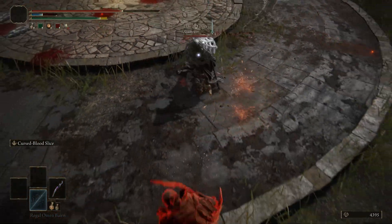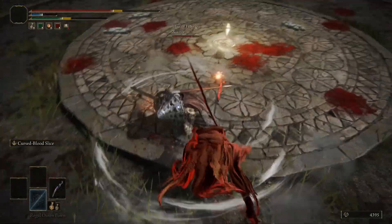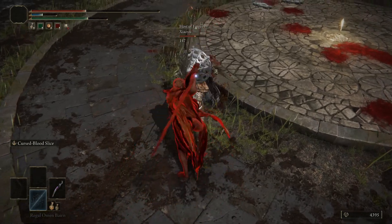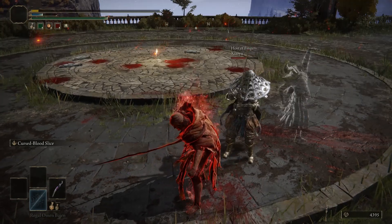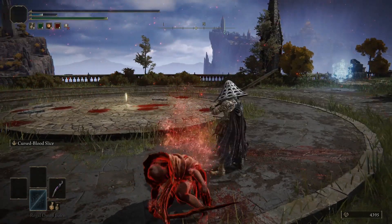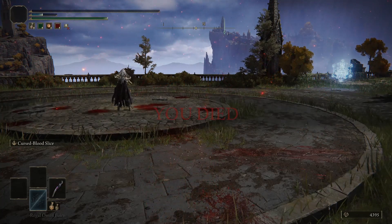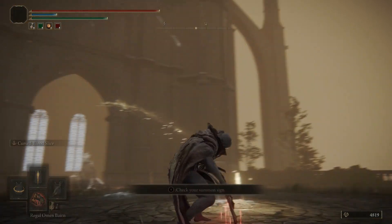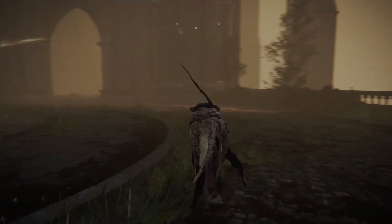Wow, Stormstomp — not cancels out, but you can like use it through that weapon art. That was a really good use of charged heavies. Didn't expect them to do it twice. Damn, look at the environment — I've never seen it like this before, that looks dope. It's like all foggy, but the fog's like bright yellow.